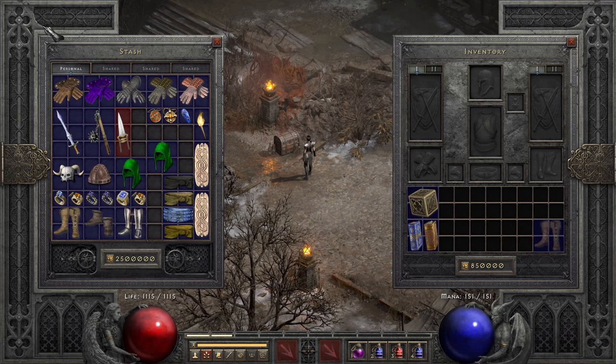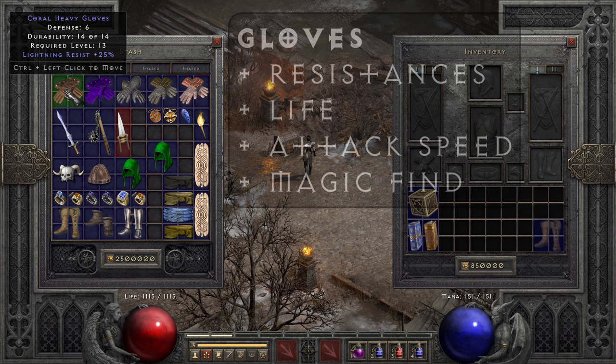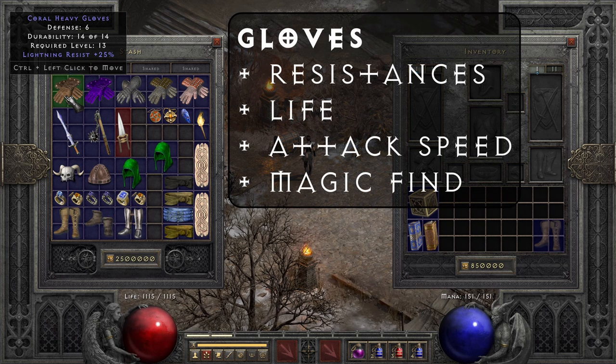Let's start with the glove options. For a budget variant you want to look out for anything that gives you resistances, maybe attack speed, maybe plus life. As you can see, these gloves just give plus 25% lightning resistance. You'll probably find something better along your way through Nightmare and Hell, or maybe you can shop for something better. If you don't have any unique or set options, just look out for resistances and plus life, and if you can find them on a rare, also look out for attack speed.